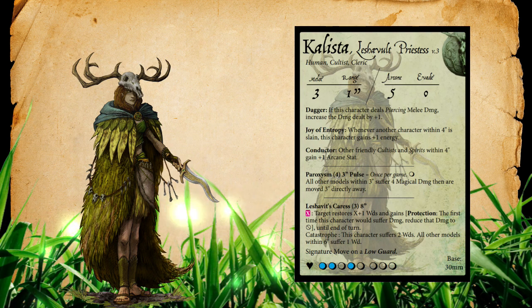Callista's final passive ability is Conductor: other friendly cultists and spirits within four inches gain plus one arcane stat. I always like seeing this — it means she's a really good enabler for the cultist keyword. Brother Daniel getting extra cards on either of his abilities is really nice since he's looking for high pinks, and with Kavanaugh looking for a three specifically, being able to dig a little deeper works out quite well. Plus one arcane stat for a particular keyword really drives them into doing exactly what they want to do.